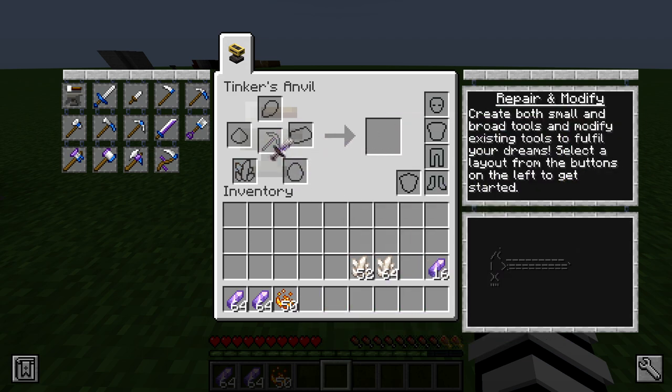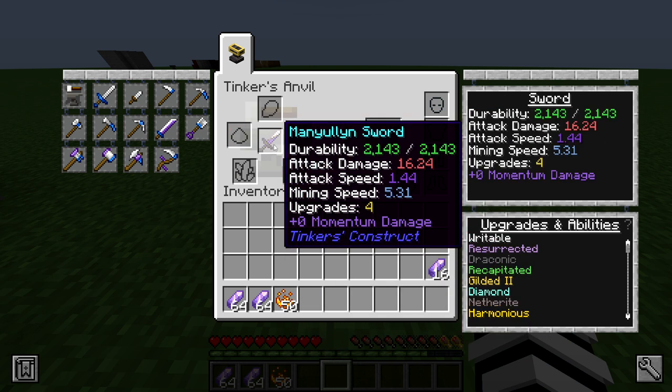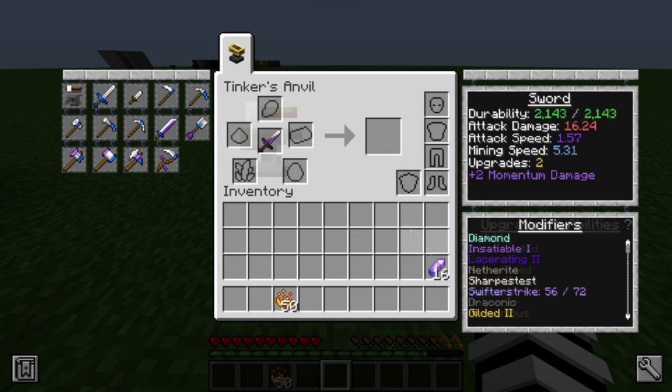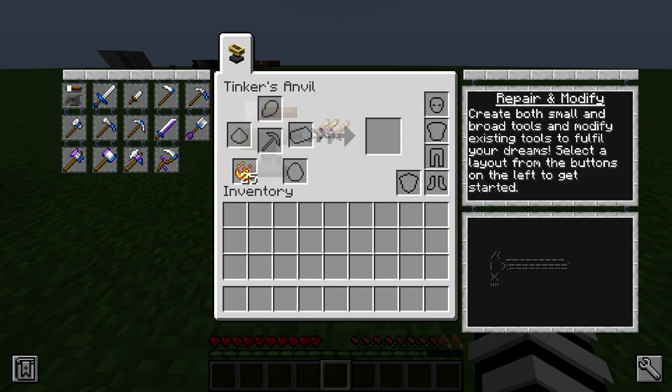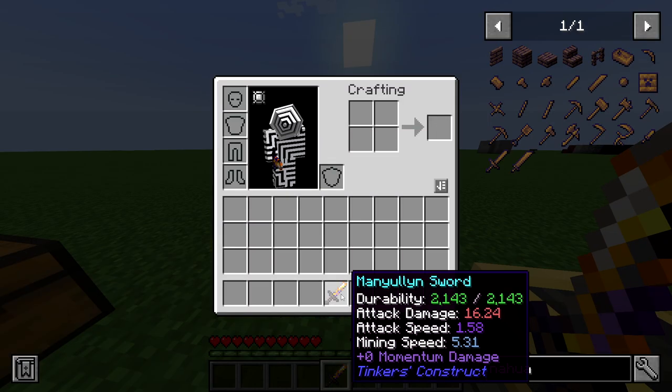Give it 180 quartz, which is almost 3 stacks, to achieve Sharpness 5. Then 144 amethyst, which is roughly 2 and a half stacks, or just over half a stack of amethyst blocks. Amethyst provides plus 5% attack speed per level. Lastly, add 50 blaze powder to give your sword the equivalent of Fire Aspect 2, and now you've become unstoppable.